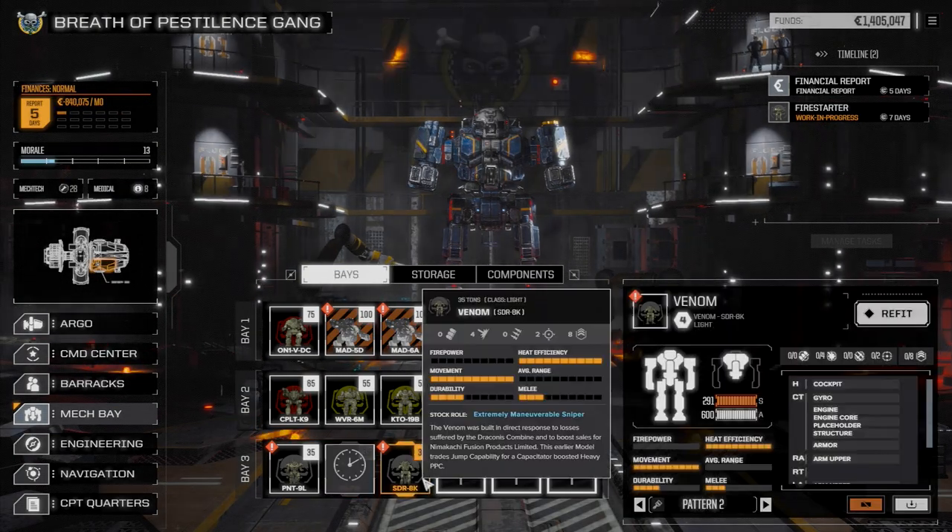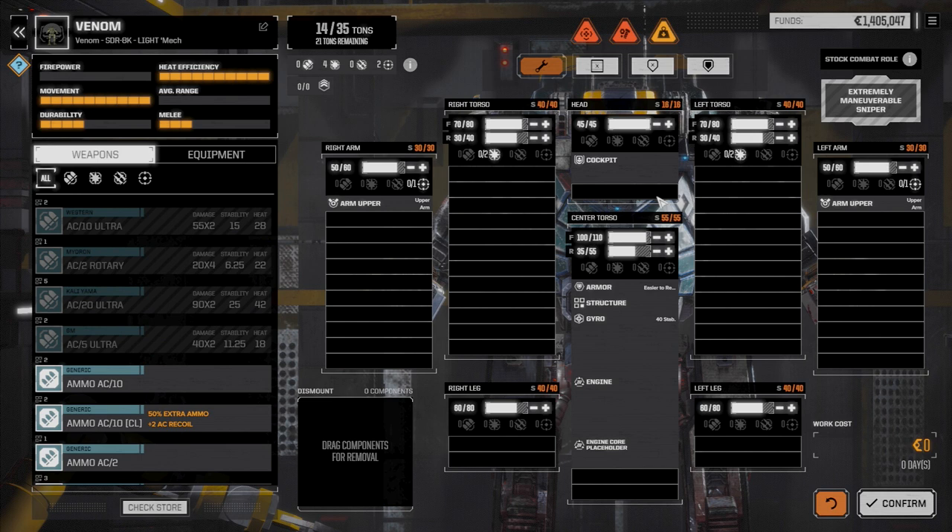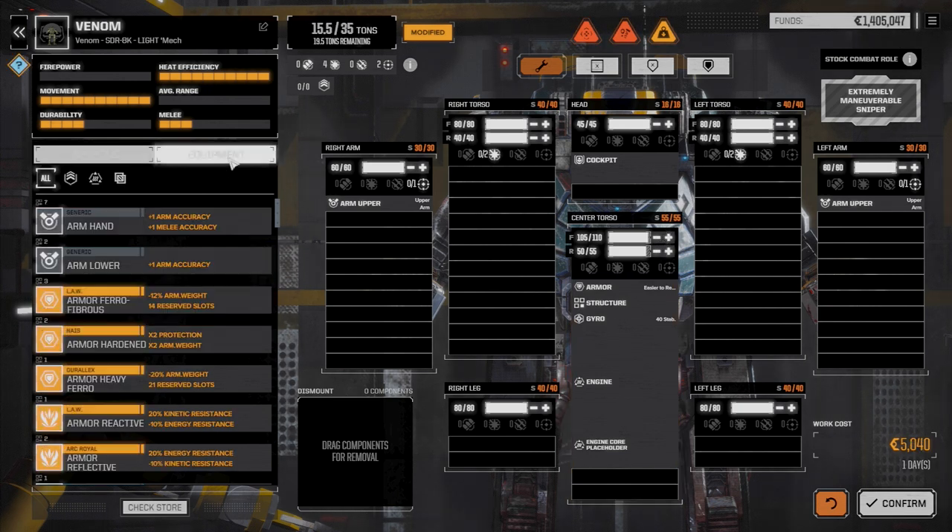Next we're looking at the Spider - he's going to be used for high maneuverability attacks from behind. This guy only has four laser points in the torsos. Maxing out the armor first obviously, and then let's drop the armor down a bit and go to equipment.